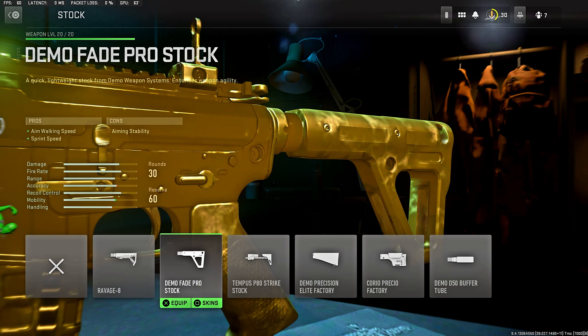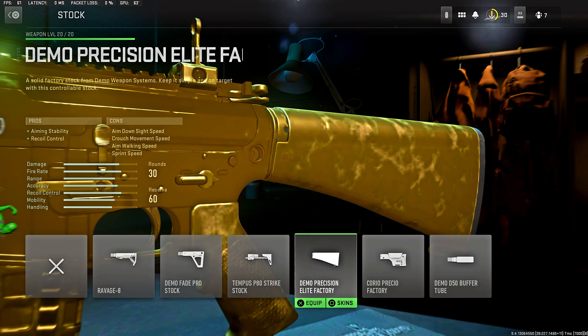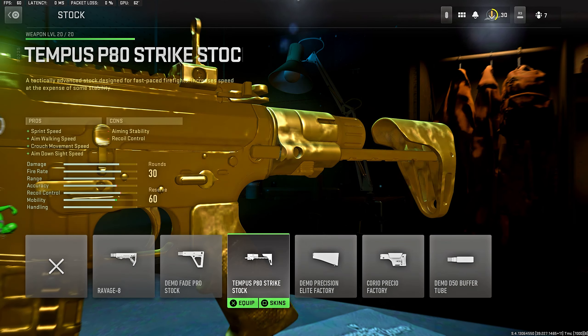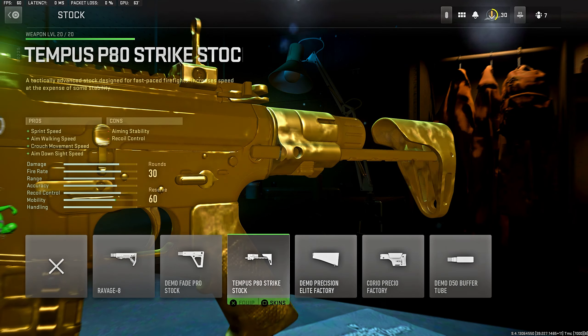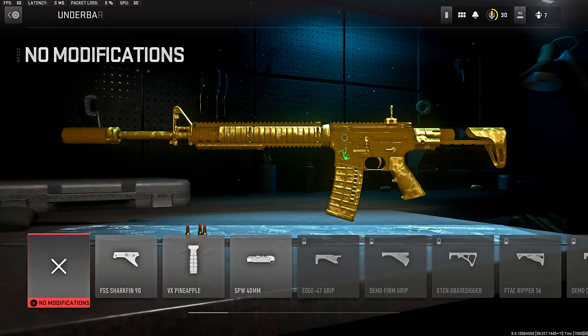For the stock, you're going to want a fast-paced stock because movement speed and ADS speed are really slow in Modern Warfare 2 by default. I went with the Strike Stock. I did try the no stock and the Buffer 2, but they were just way too inaccurate, so you're rocking the Strike Stock.